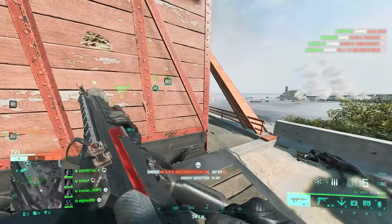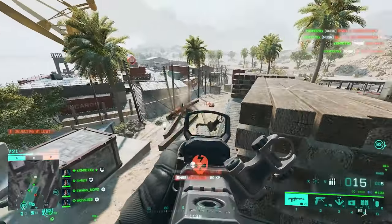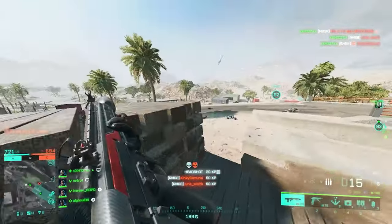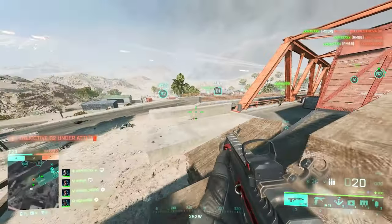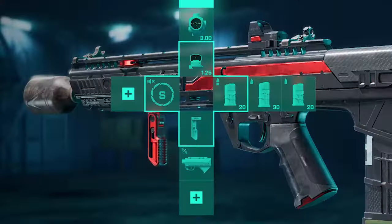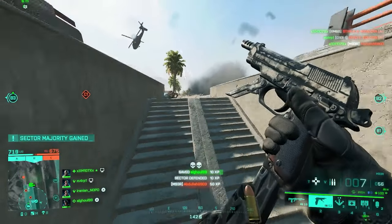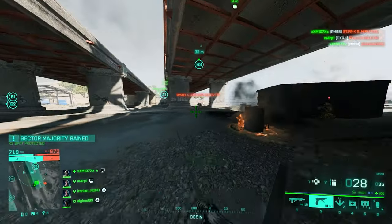For the RM68 setup, use the shortened barrel for more fire rate, then LWG grip, and the high explosive under barrel grenade launcher. For ammo, if you want maximum TTK go for high power first, then standard issue extended, then standard issue.